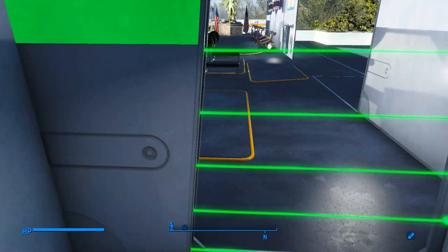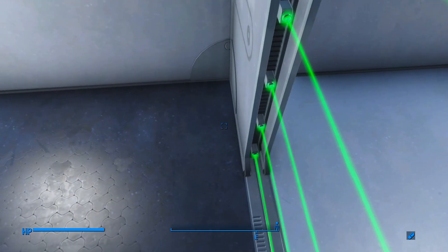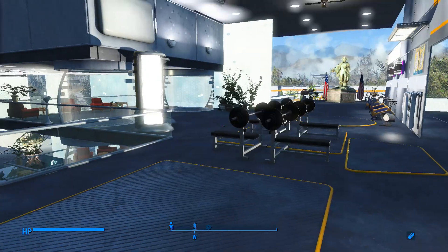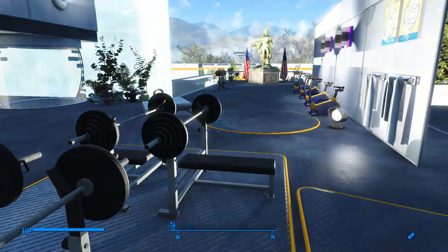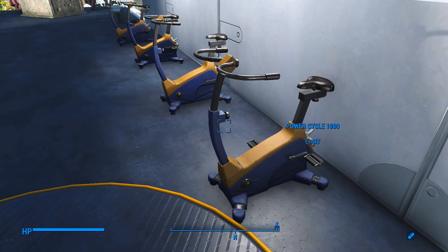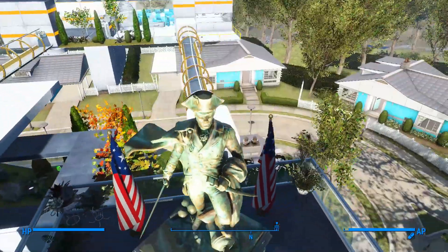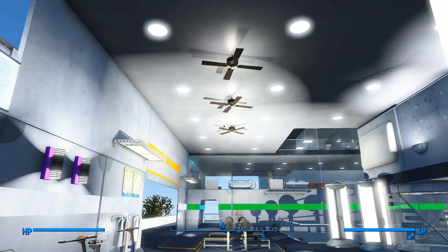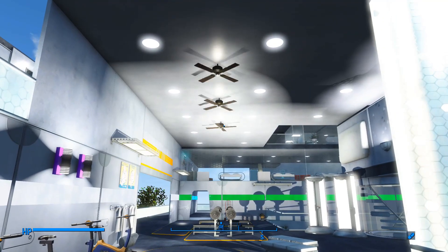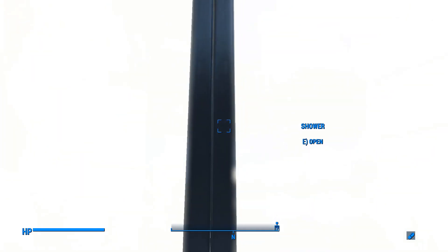Doors open themselves in this game. This is the gym area. These bikes — the torture bikes. He's a religious figure. These are showers. Weird. Or cool. However.